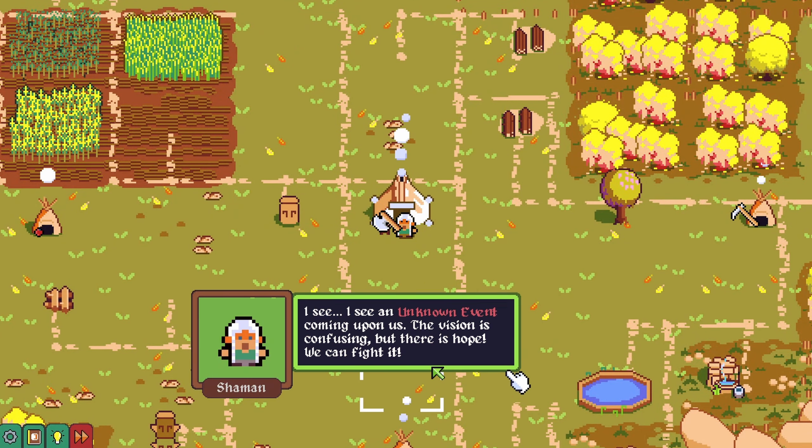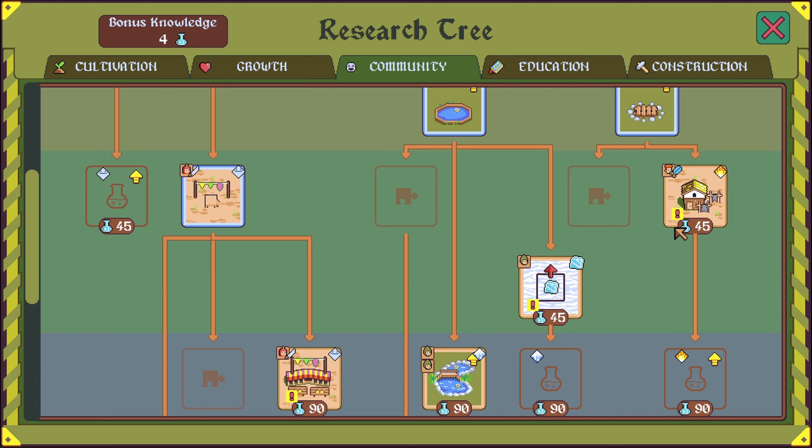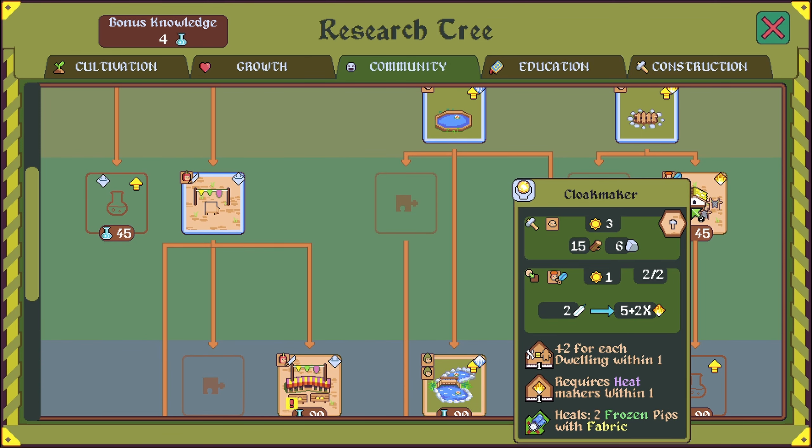I see an unknown event coming upon us. Large bonfire researched — just in time. The cloak maker requires a heat maker within one, plus two for each dwelling within one. I don't think this works out so well for us because we'd have to build a bunch of tents around it. We have very efficient wood production. I think I'll stick with the bonfire for this year — maybe we'll look into getting the cloak maker later on.